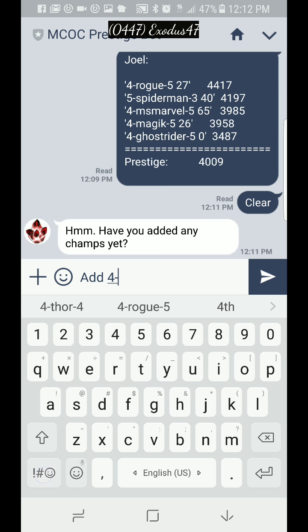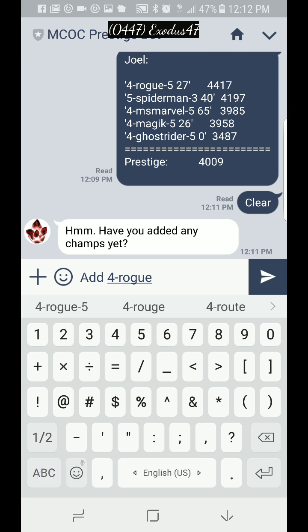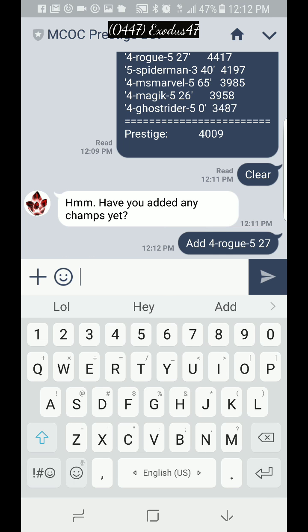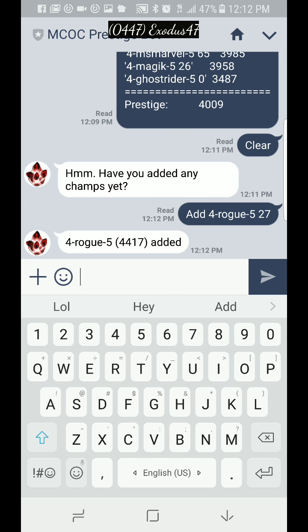So a four-star — what champ? Rogue. And then what rank? My Rogue is rank five. You hit space, and then what's the signature level? 27. Make sure the bot tells you: 'Rogue, four-star, rank five, has been added.'